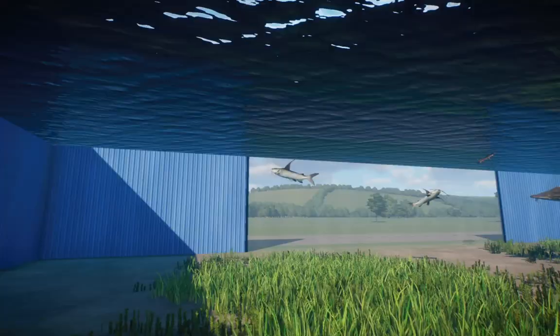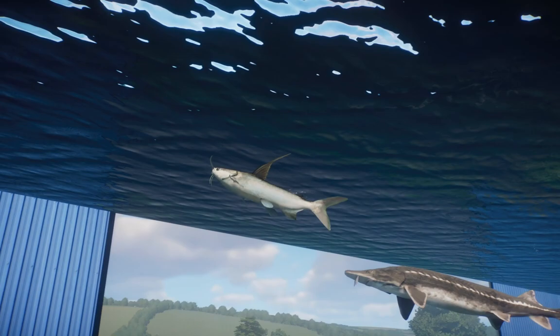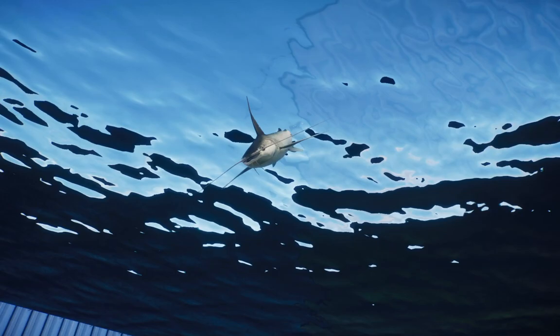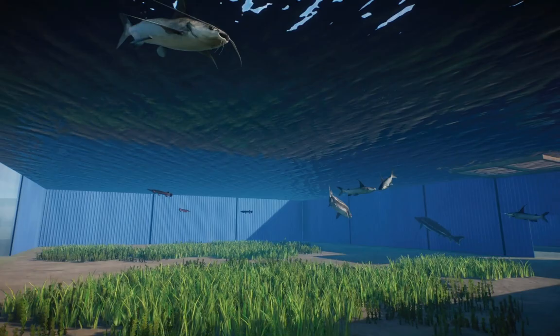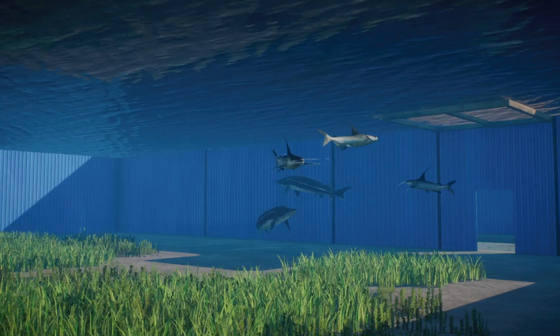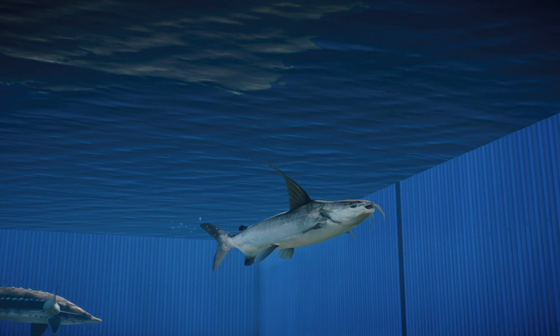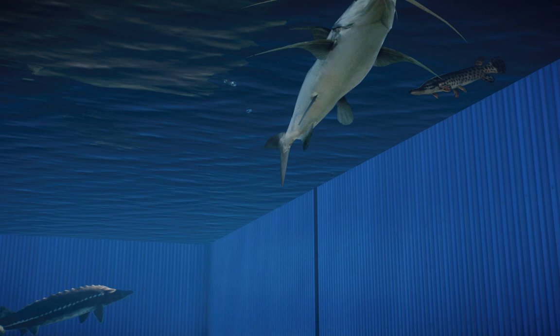What else do we have? We have the Gaff Topsail Catfish. These guys are a sporting catfish — you will typically see hobbyist fishermen go out for these guys. They're just such really awesome creatures. They're found in saltwater, so do keep that in mind; they wouldn't really be in a tank like this unless it were a brackish tank or something like that. They have this really awesome top sail, as the name would suggest, and that just gives them so much personality. I love seeing midwater catfish kind of like this.